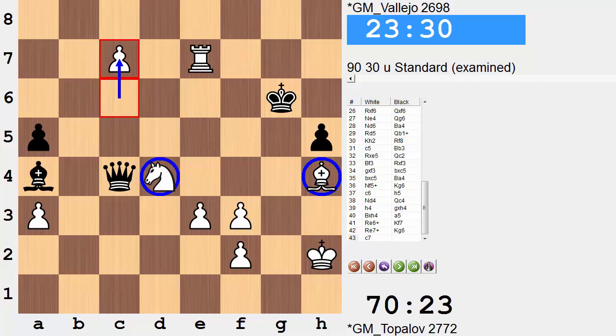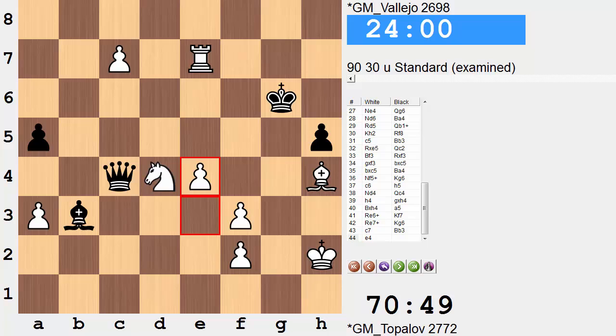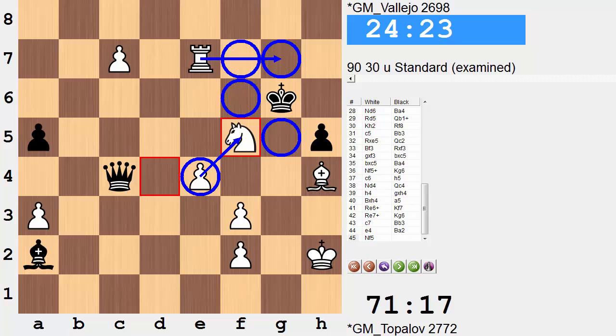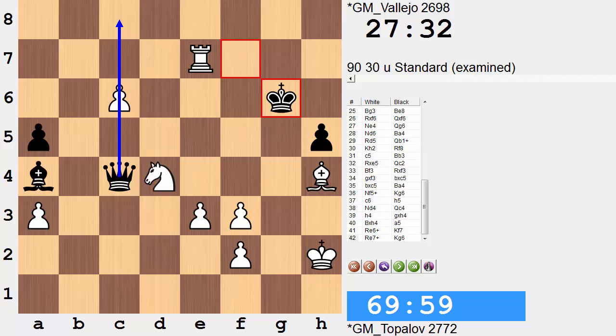It's at this point that black simply resigns. These pieces are close to having the king in a mating net. The queen is strictly in a defensive position watching out for c8 equals queen. To highlight the idea of a mating attack: there's the idea of e4 — there is no Queen takes knight because of promotion. Knight f5, and now all of a sudden Rook g7 is a mate threat. All of these squares are simply covered with the bishop, knight, and rook. The queen is tied down defending against promotion, and this idea of a mating net — e4, Knight f5, Rook g7 — is not long off.